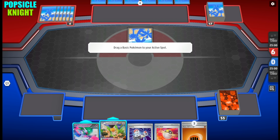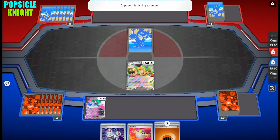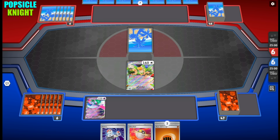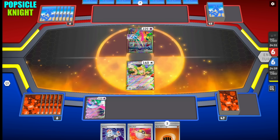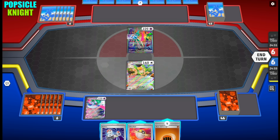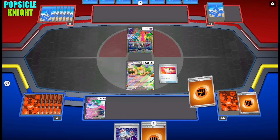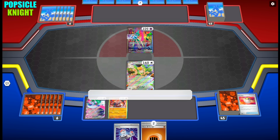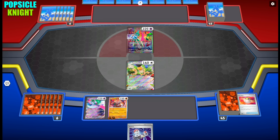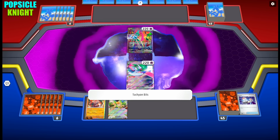Alright, on to our first match. I had to take one mulligan and my opponent will be going first. We're starting with Squawkabilly EX in the active — always good to have in the very beginning so we can draw extra cards. I'm leaving Iron Valiant on the bench so we can use its Tachyon Bits once we switch it into the active. And my opponent is also using Iron Valiant — this could be a mirror match! Since we have plenty of energy to spare, I'm going to use Ultra Ball to get Blood Moon Ursa Luna, use its Battle Hardened ability, put it on the bench, and accelerate those two fighting energies onto it. Then use Switch to use Tachyon Bits and put two damage counters.